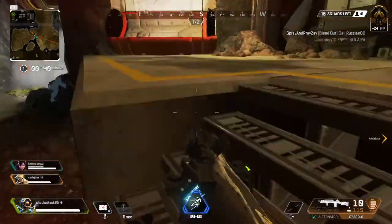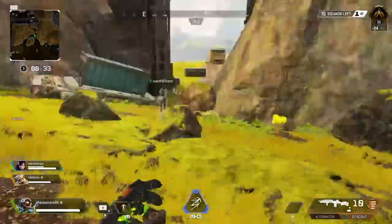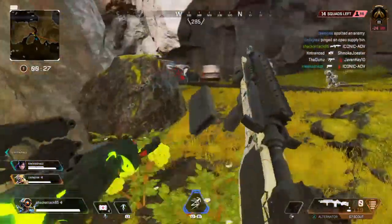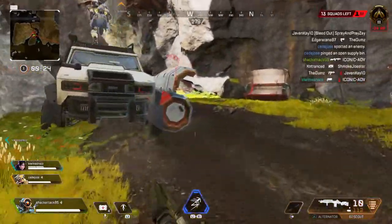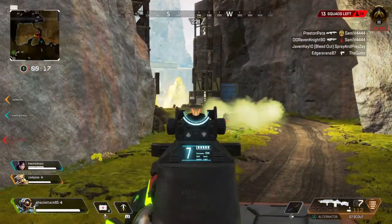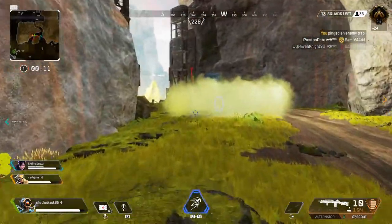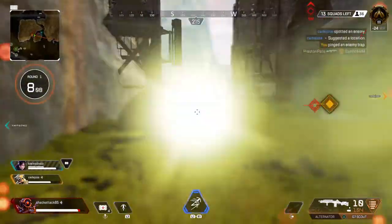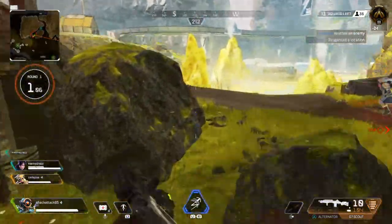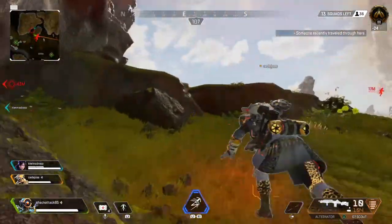Taking damage. Reloading. I need a down, please. Contact with enemy nearby. Making contact with enemy — took out an enemy, nice choice. The ring's close, ten seconds. Catching myself up. Someone dribbled through here recently — I can see the ring's moving on the map.